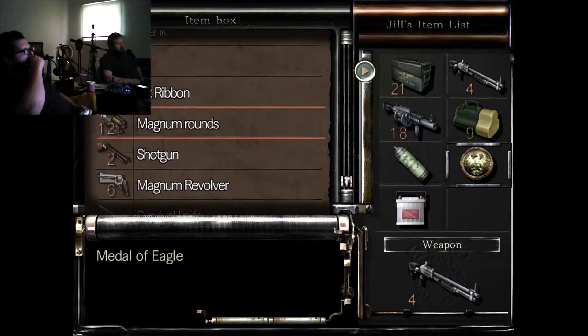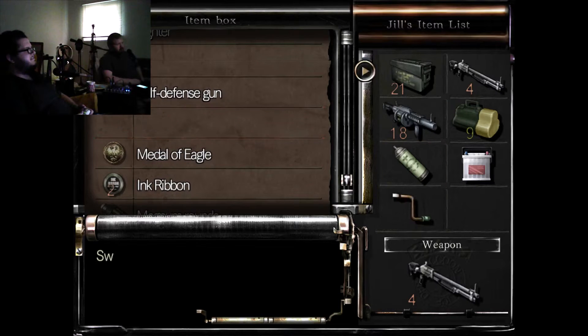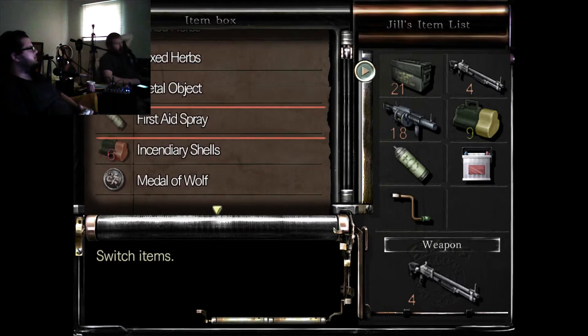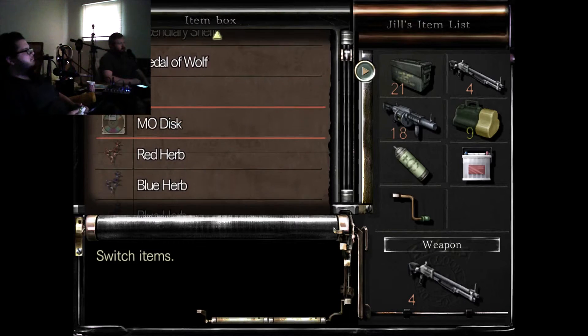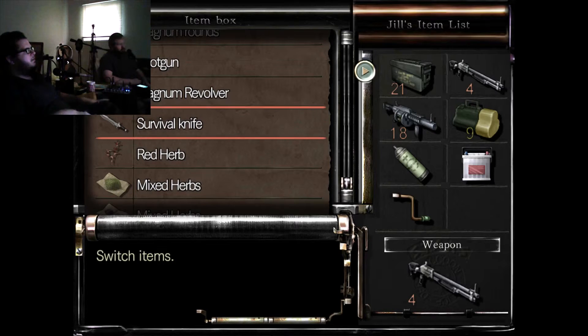Just gonna help you out here - replace it with the crank, because otherwise you're gonna be pissed. You need the crank again. Anything else? No, you should be good - got all your ammo for the guns you have. There's the incendiary ammo but I don't need that anymore, do I? It can still hurt things, but it's not worth taking up an inventory space. Once you run out of acid shells, then get it out.